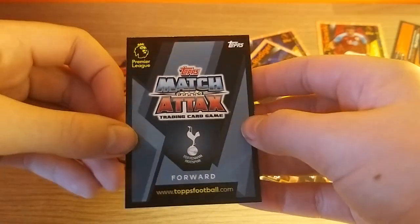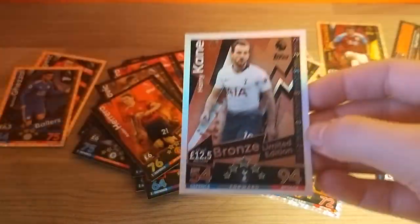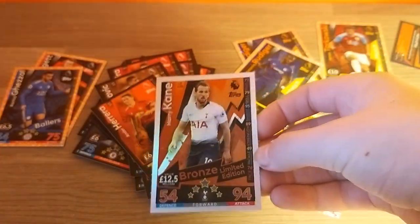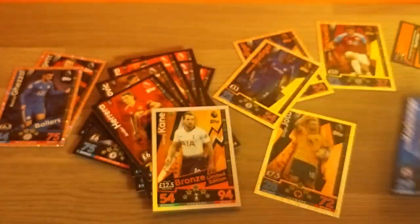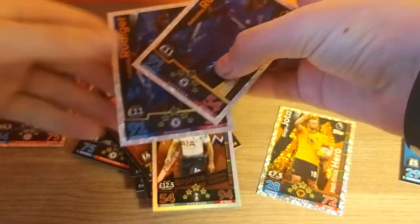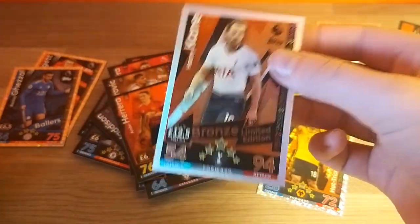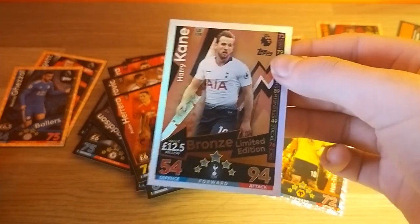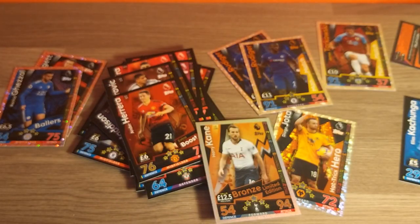Here we have the Kane limited edition. I haven't really got high hopes — 3, 2, 1 — it's a bronze. What a cracking multi-pack that was, ladies and gentlemen. So we had the error card of Elias Kachunga, the same mile match in the same multi-pack, and a bronze limited edition. Still a pull I guess, but it is the first multi-pack I have opened.